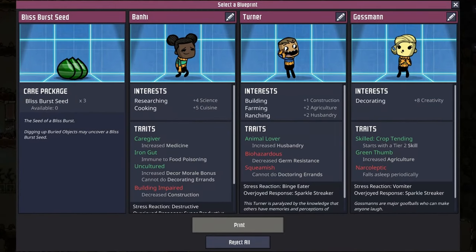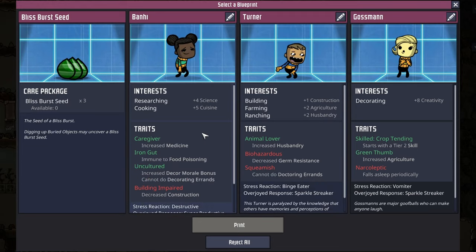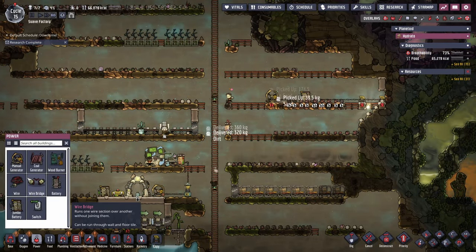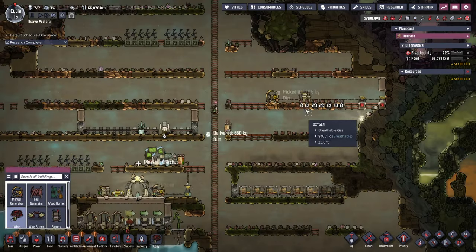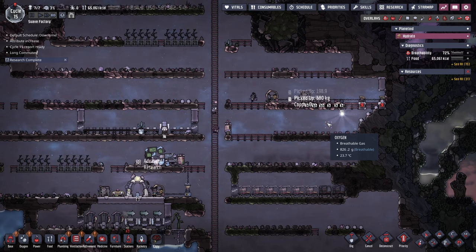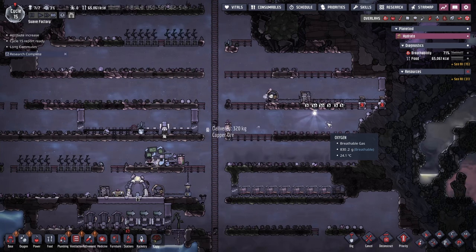Like a wizard she arrives just when she's needed - plus five cuisine. We are taking her. Here we are at the end of episode one. We've completed 15 cycles and we're all ready to explore outside of the biome and attack the swamp in the next episode. Thank you very much for watching and goodbye.